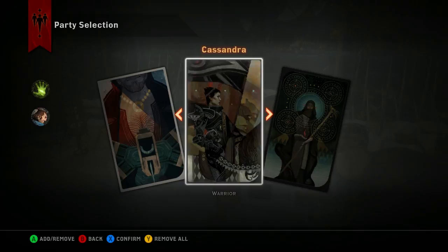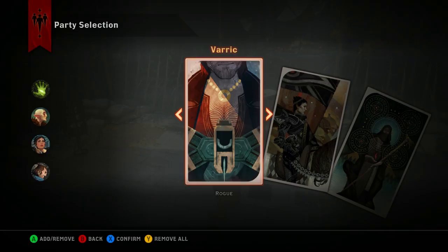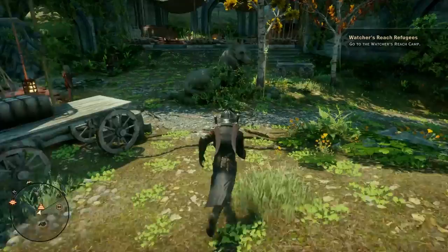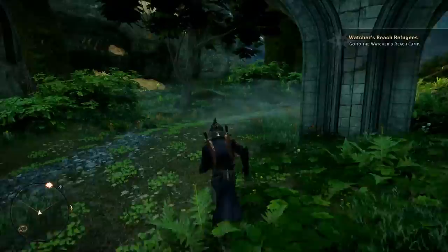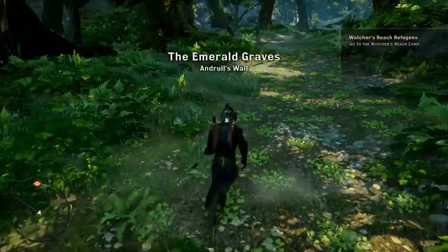So this is kind of the character select — party selection screen, rather — where you can change which compatriots you have running around the world with you. This is the very first mission of the Emerald Graves area, the Viridian Mine. I'm going to show you finding the first camp, talk a little bit about the systems involved here, and some gameplay of actually killing some stuff.